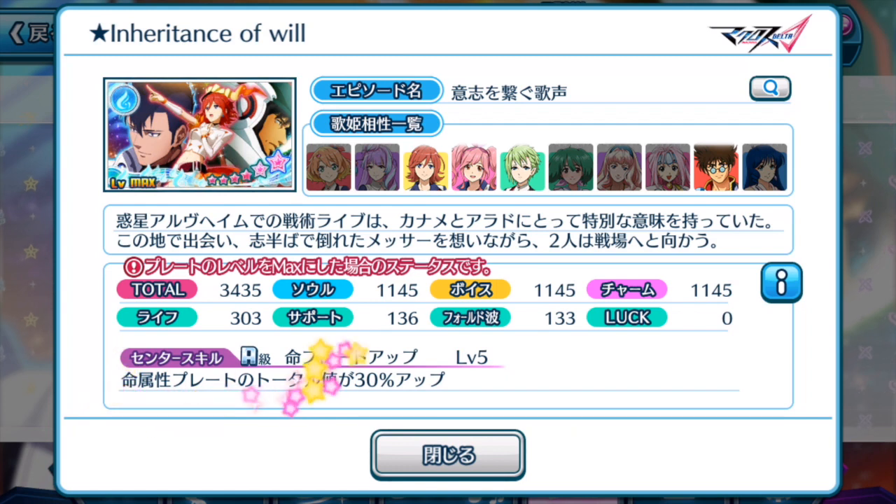Live element plates — total will be increased by 30% up. A pretty decent skill. Sadly to say, it focuses on only blue element plates, or live Emochi.